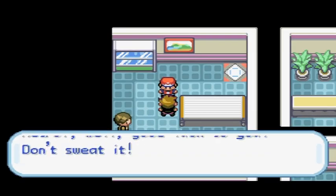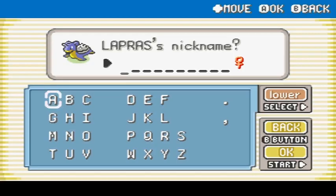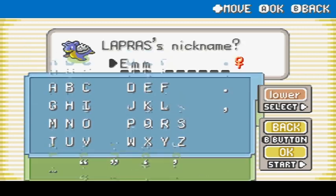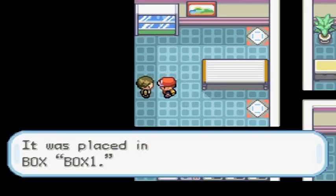And of course, he doesn't evolve for some reason — if anybody knows, please let me know. Hey, check it out — we got a Lapras! We're going to name it Emma, after Emma Goldman, because she was a nice woman. She taught me a lot from her writings. And I'll put uppercase A because it stands for anarchy.